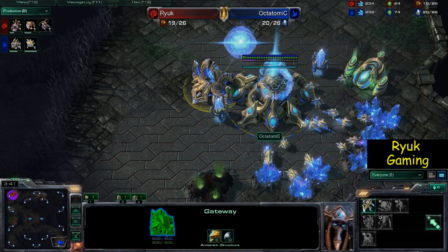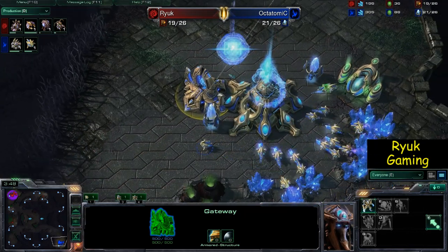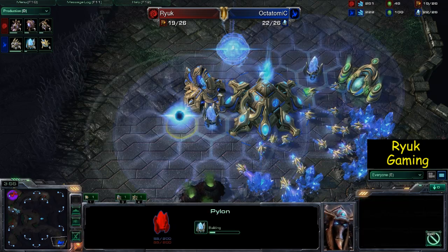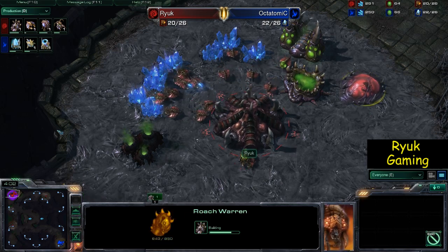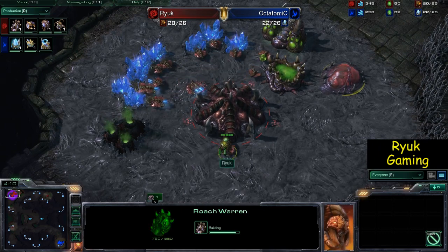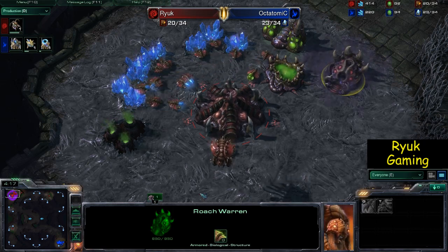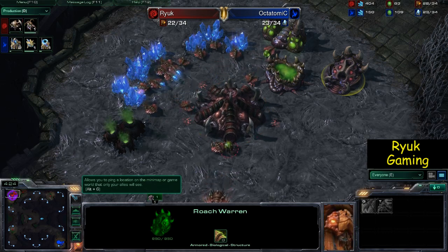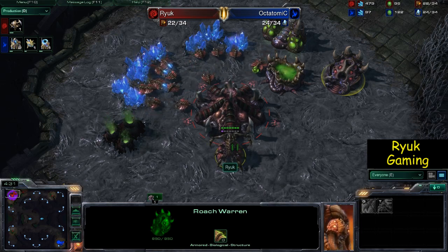I could be rallying zerglings to his base, and I probably could have killed him right now to be honest because he hasn't got any units. But luckily for him I'm not actually thinking like that — I'm just going ahead and getting my roach rush ready. So if I'd have scouted I would have attacked then and there, but I don't actually scout in this game. Once my roach warren's popped and I've got all the roaches out, I've already moved down here and seen he's not in either of those positions, so I know exactly where to go — just march straight across the map.